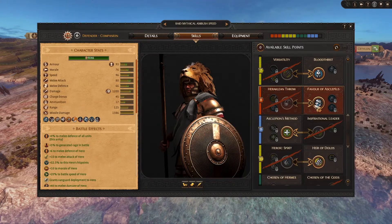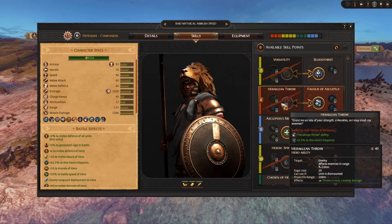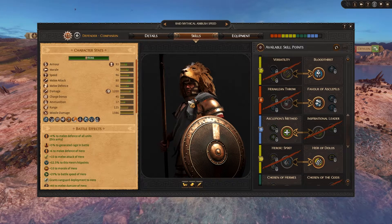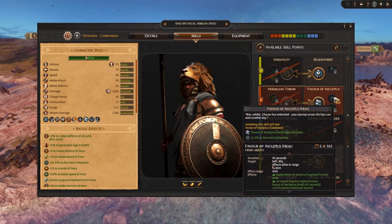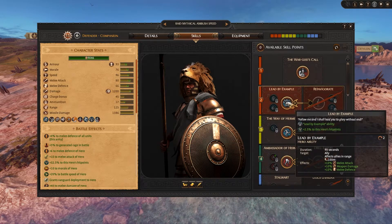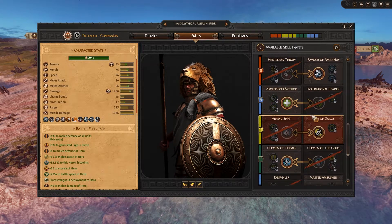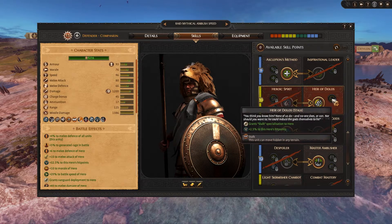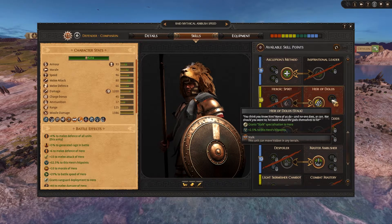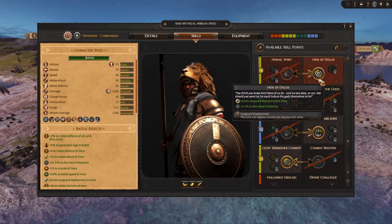I would go for Favor of Asclepius rather than Relacian Throw, because Relacian Throw can't be used while mounted and I want him on a chariot for mobility — he doesn't have enough stat bonuses to sustain well in melee. Favor of Asclepius helps boost the HP of my units as I keep boosting their other stats. Then Asclepius Method for casualty replenishment, and Hair of Dolos so he can get a stock chariot — which is excellent for getting close to the enemy to flank them before they can readjust.